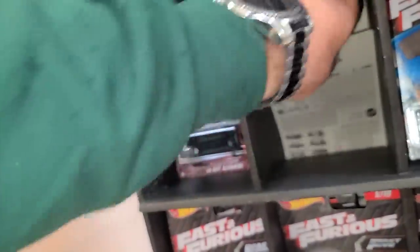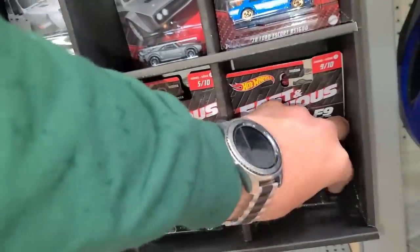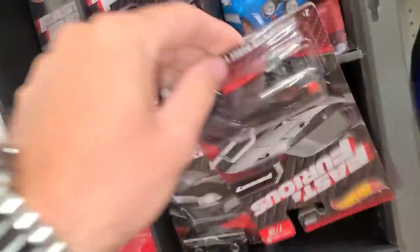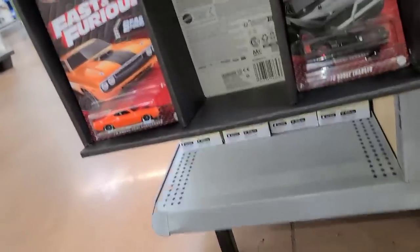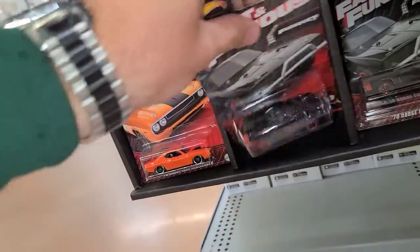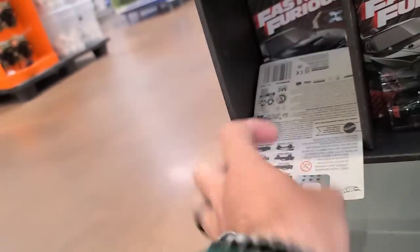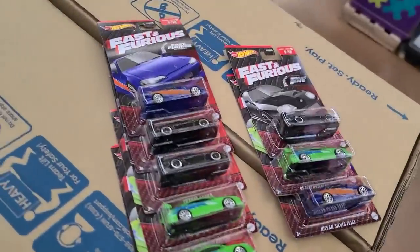There's the Escort, another Jeep. I didn't see what was back here — that's the Ice Charger, another Jeep, another Camaro, Dodge Charger, Supra, Escort, another Charger, an upside-down Charger, the Challenger Eclipse. Down here freshly packed — another Nissan Silvia. That is a perfect card right there. Super stoked with that.